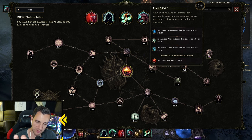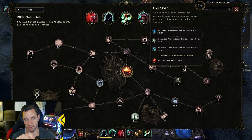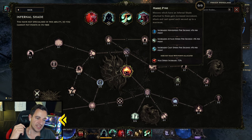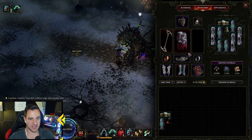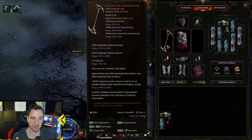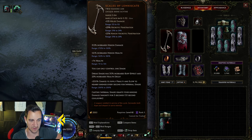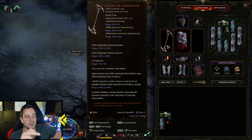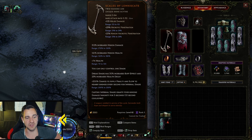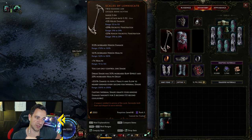This is the only node we ever wanted from the Infernal Shade with the old build — attack and cast speed up to 72% at the bottom, which says max speed increase, so it was attacking way faster. We can't do this anymore because this item says you either go with Dreadshade giving you the 30% buff, or the Infernal Shade that grants your minions damage immunity for 3 seconds with a 10-second cooldown, which is pretty pointless — you just recast your minions. So I use this item only for Dreadshade because it seems better.